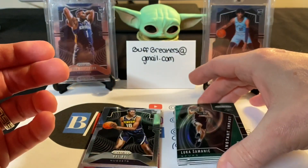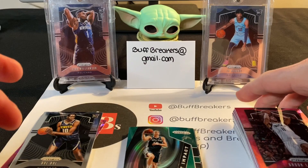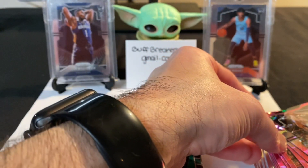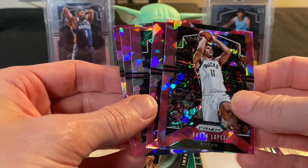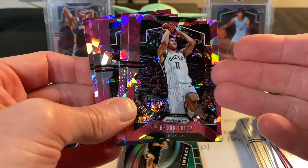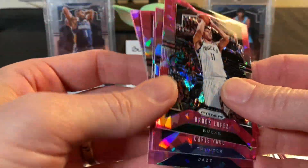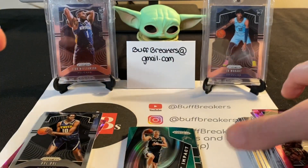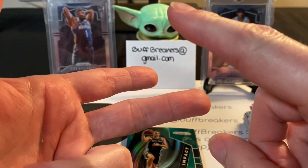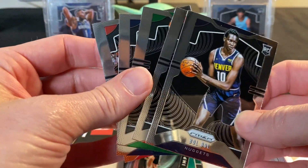No big hits in that box, but I am going to be putting together some hot packs. Quick preview: they'll be $23 — $3 for shipping, $20 for the actual cost of the pack. I'm going to fill them with veteran color from Mosaic and Prism, rookie cards from Hoops, Donruss, Mosaic, or Prism, and then a featured card in each pack worth more than the $20 you'd pay.